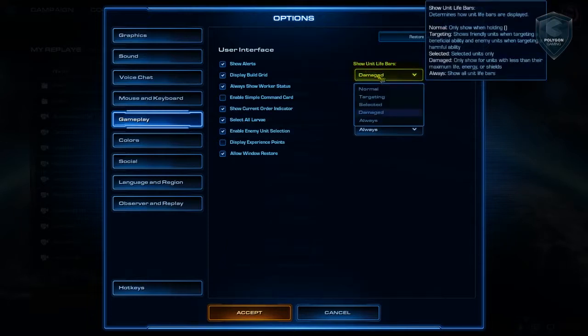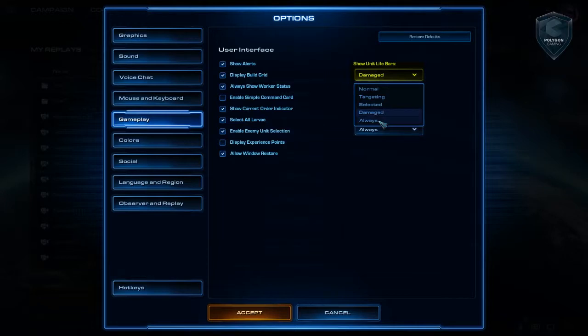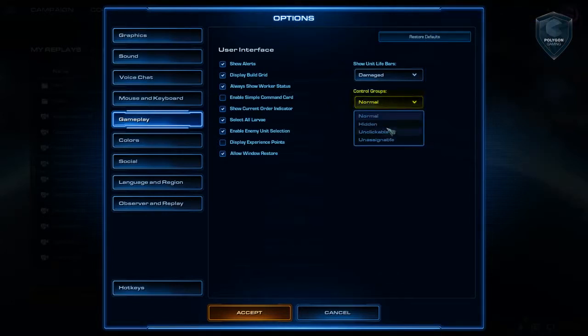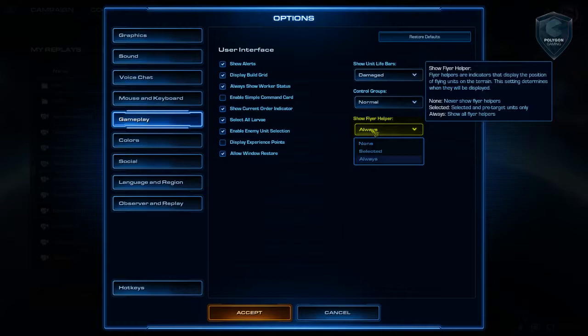Show unit life bars — I like 'damaged.' It's really great for casting, but for new players, 'always' is going to be the way to go because energy bars kind of disappear when they're completely full. 'Always' is probably the best way to go early on, and then once you're used to it, maybe give 'damaged' a try. Control groups: normal — that's preference. Unclickables: usually preferred.